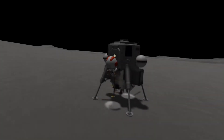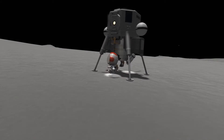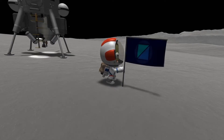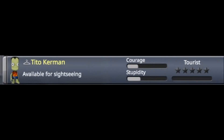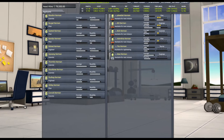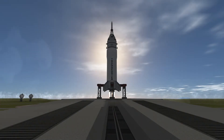Up until this point, going to space is something that has been reserved for highly trained Kerbinauts only. And although every Kerbin dreams of going to space, only a select few will actually get the opportunity to do it — that is, until now. Introducing Tito Kerman, the first ever space tourist. Tito will be spending a day in low Kerbin orbit before returning to Kerbin. If we can safely bring him back, we'll get 100,000 funds as a reward. And while we're here, let's also welcome May Kerman, our newest addition to the space program's roster.